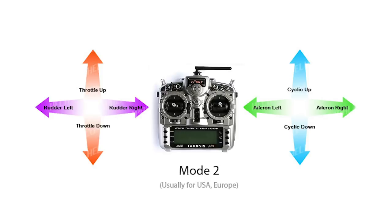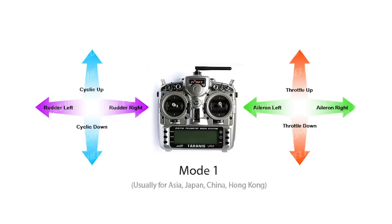Let's talk about what these different modes actually are. Most people in North America fly mode two. The other one that's really popular, somewhat popular the world over, is mode one. I have a sense that a lot of people in Australia fly mode one — everybody I know who flies mode one is from Australia or New Zealand. In mode one, the throttle is now on the right.